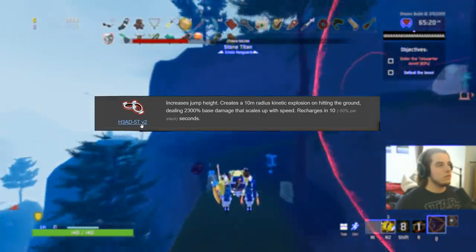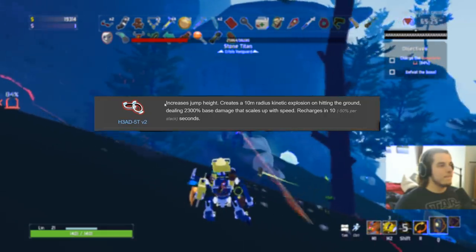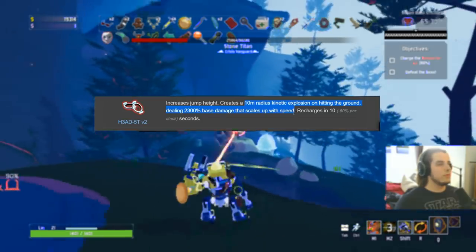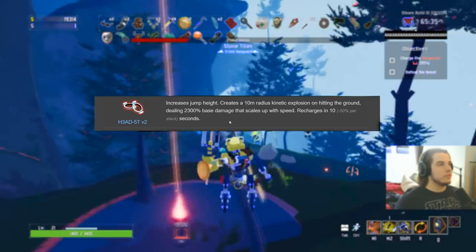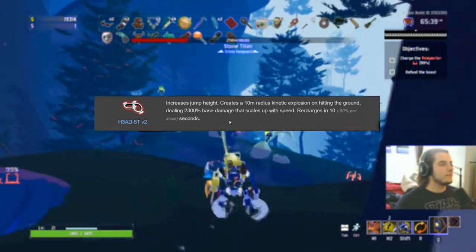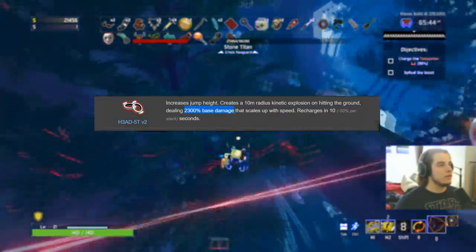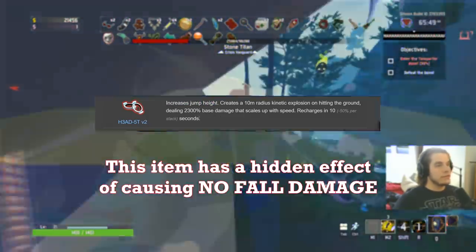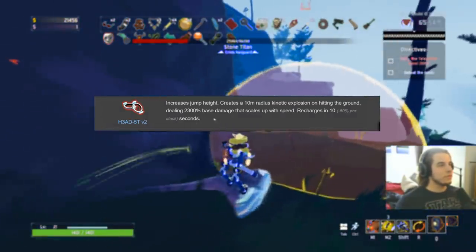H3AD-5T v2 — I call it the mega jump — gets an S. Not only does it increase your jump height, it deals tons of damage based on how high you are. There's momentum tech where you can go skyrocketing and deal massive damage. However, I mainly pick it up for the jump height and — this is hidden — you do not take fall damage with this item. No matter what, with this item, you will not take fall damage. For that plus the jump height, easy S.